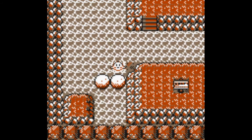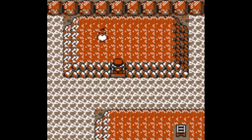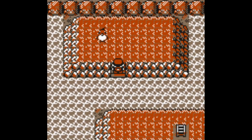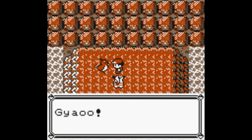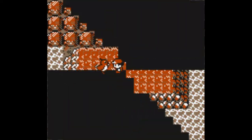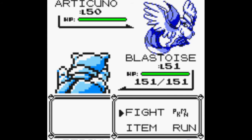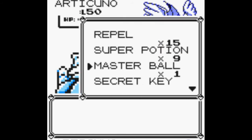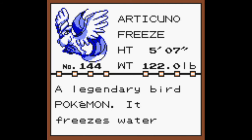Then you want to go through this hole yourself and you're automatically surfing. Simply go up here, and there is our Articuno. Yeah, it's actually pretty simple — that's how you get to Articuno. I'm just going to show you — I'm going to catch it right here. And that is how you're going to get Articuno.